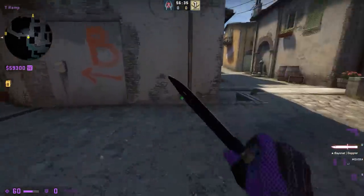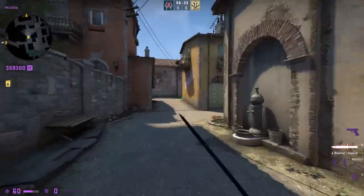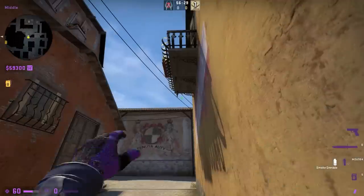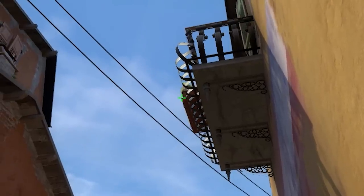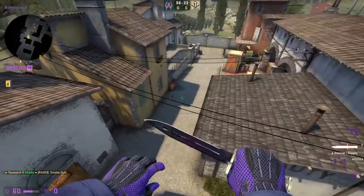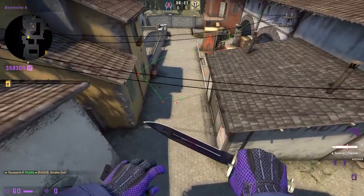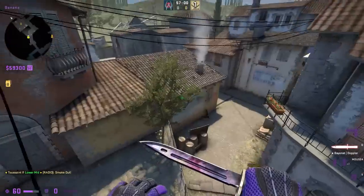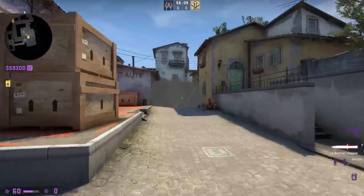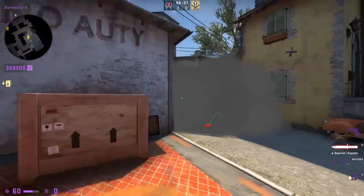To throw this smoke, you first need to safely make it up to top mid. Once you do, line yourself up tight with the corner of this wall. Then line your crosshair up with the edge of this flowerpot and throw. This one is actually not a jump throw — it also works on 64-tick. There are countless important smokes to learn on this map, but moto gets the edge, in my opinion, since it has multiple uses.